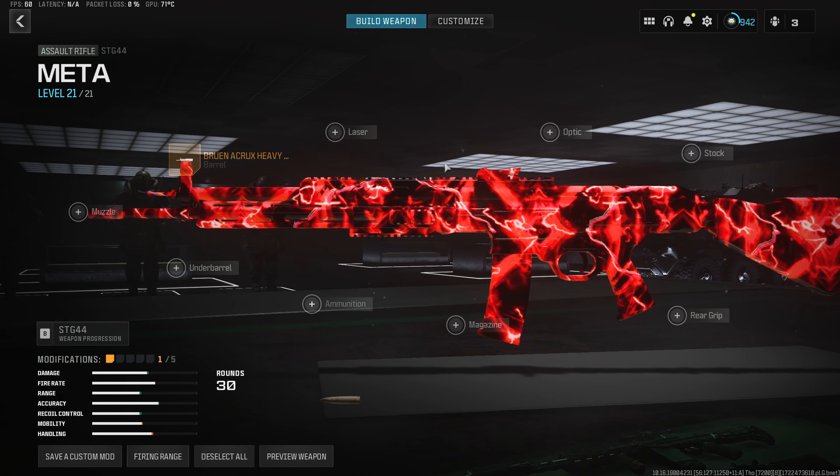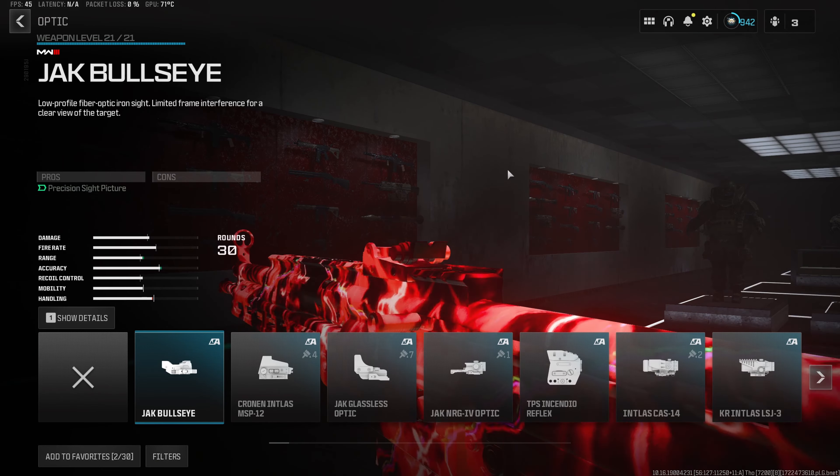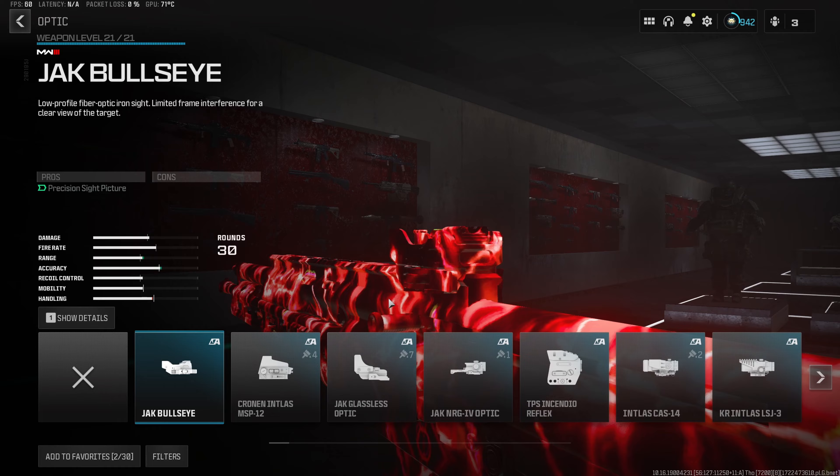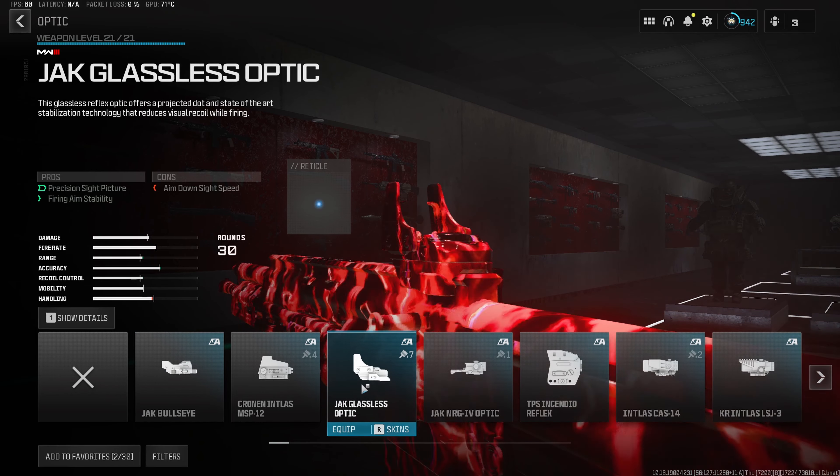For the second attachment, we do wanna throw in my favorite optic in Warzone 3 right now, which is gonna be the Jack Glassless. This thing is super clean, very easy to use, and it gives the least visual recoil in all of Warzone 3. It's also super effective from short, medium, and long ranges, so it's very good on the smaller resurgence maps.